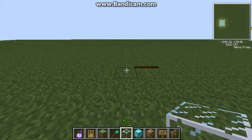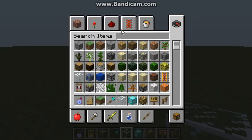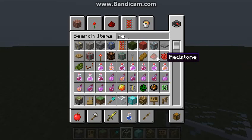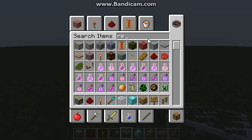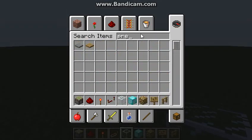Hello guys, today we're gonna learn how to build a piston door. It's very compact so don't worry, it's not gonna take up that much space. All you really need right now is just a type of block - let's just use some diamonds - and we're gonna need some sticky pistons, redstone, redstone torches, and redstone repeaters. We're also gonna use glass and some pressure plates.